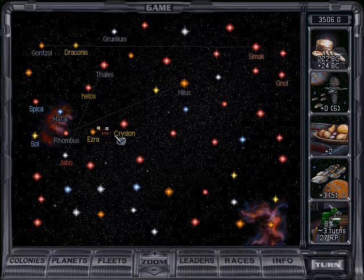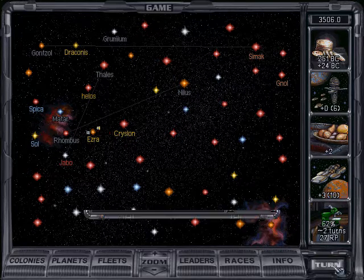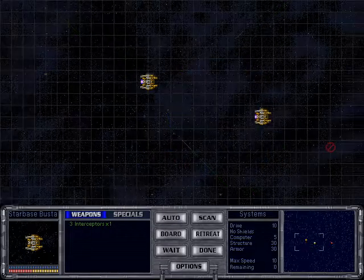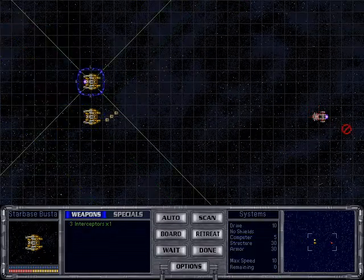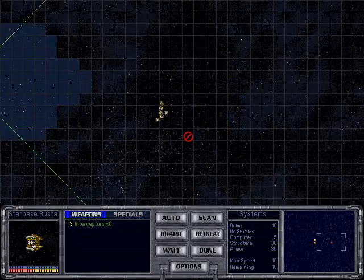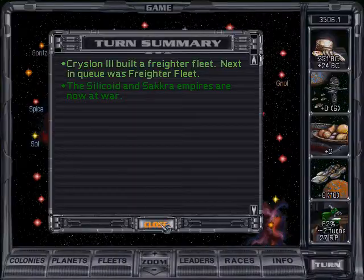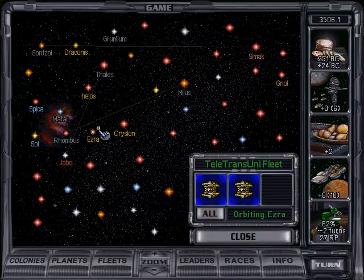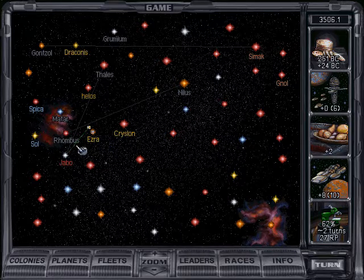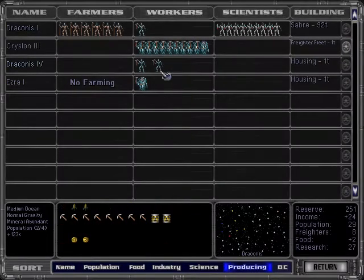The problem here is that this destroyer is going to bomb and possibly take out that world, so I'm just going to wait for it and take it on. Oops — no, don't attack my own colony. It's gonna run away. Trans-dimensional fighters are pretty fast but evidently not quite fast enough. Once again we're gonna beat the destroyer back, and the destroyer is going to arrive to find that his whole civilization doesn't exist anymore.